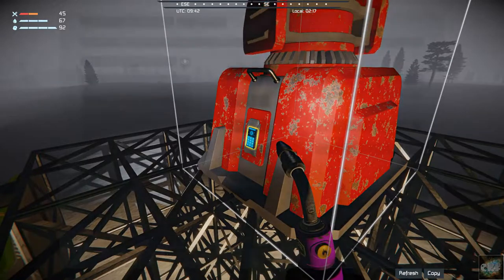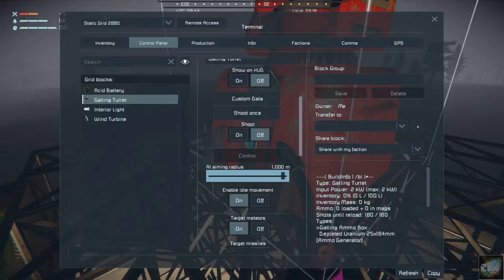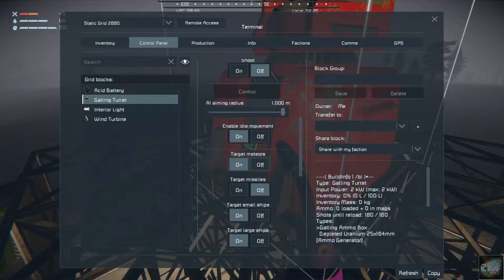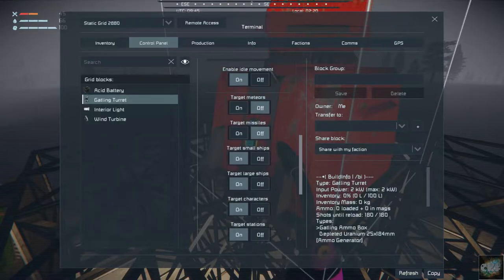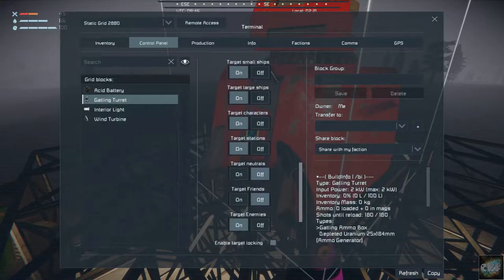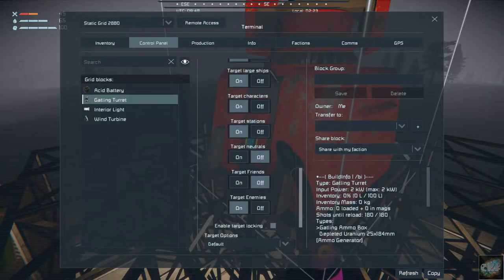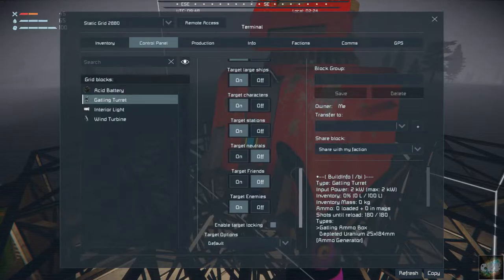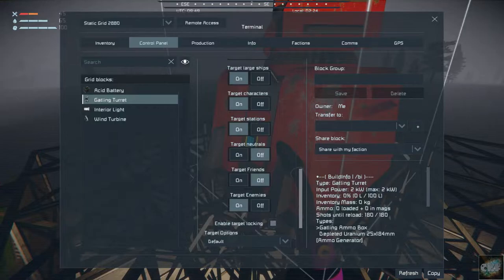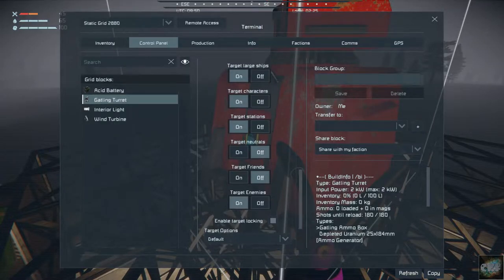So that turret is done. What I'm doing on it is changing it to a thousand meters, or one kilometer. I'm turning off meteors since I have those turned off on here. I turn target missiles on. Target large ships, target small ships, target stations — although it's not going to be targeting any stations. Neutrals is off, friends is off, although I don't have anybody playing with me, and target enemies is on.